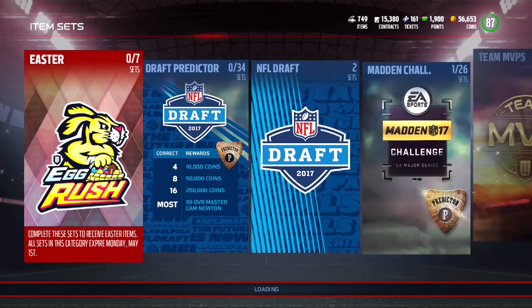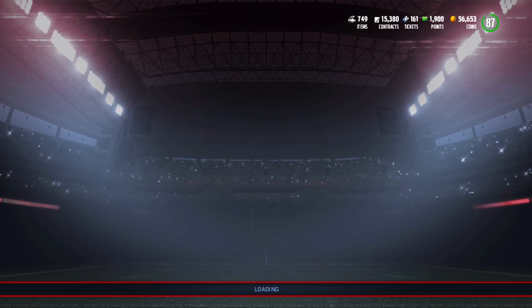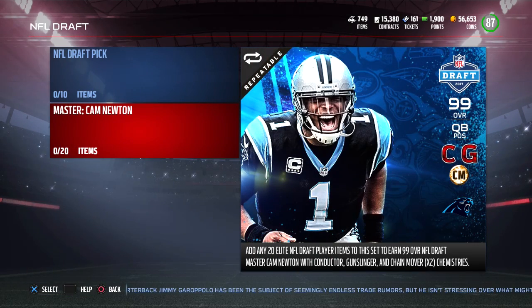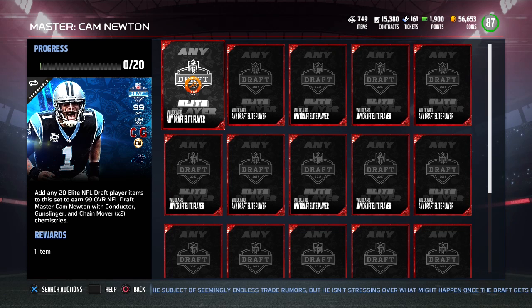They actually added a new set into the game today. If you go into the NFL Draft item set, you're going to see that there is another way now to get Cam Newton. All you have to do — and this is going to sound like a lot, don't get me wrong, it's going to be expensive — but if you have 20 of the Elite Draft players, you are going to be able to get the 99 overall Cam Newton that has the Conductor, Gunslinger, and Chain Mover x2 Chemistries.